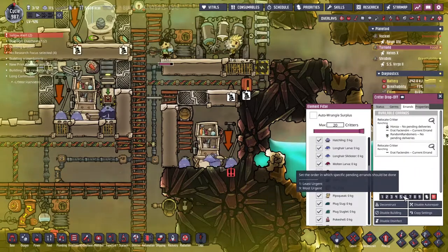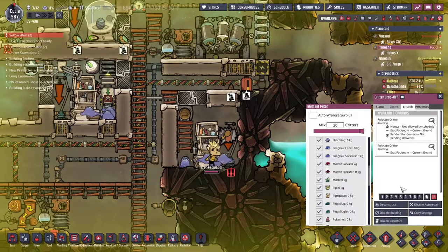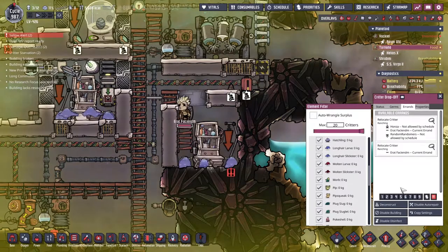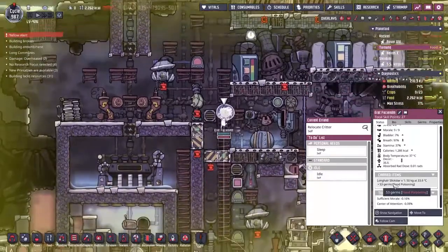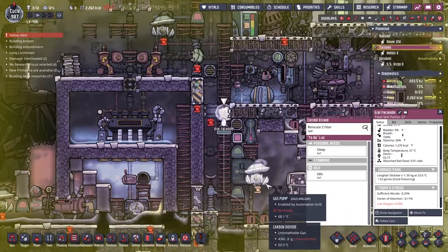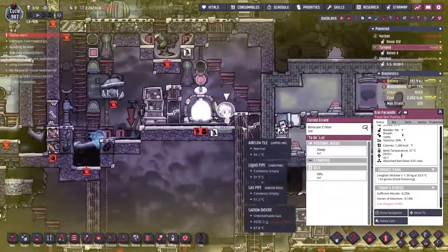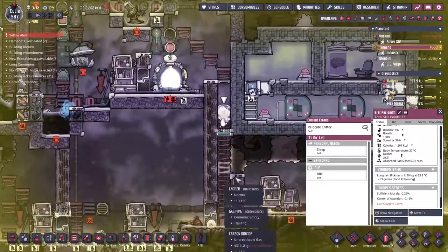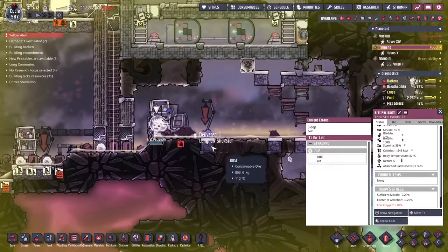There we go — we've got movement going on with Honza. Night time is why we got a change of person. The long-haired slickster's got food poisoning in it, which isn't ideal. We'll have to track that down. Erat is doing a good job even during the night, which is a little unfortunate — I do like my guys to get enough sleep.